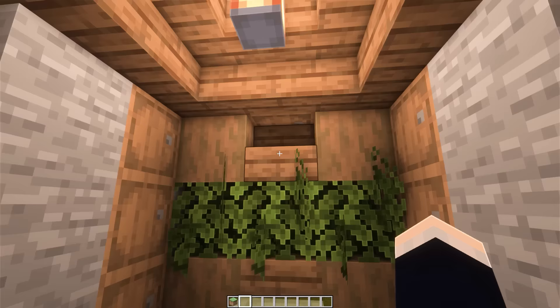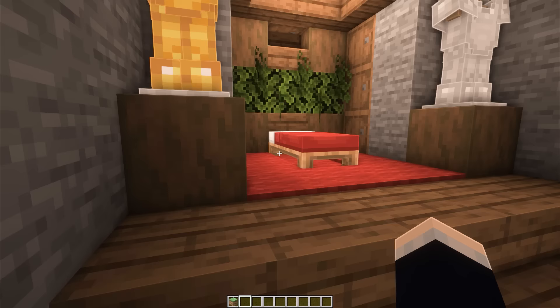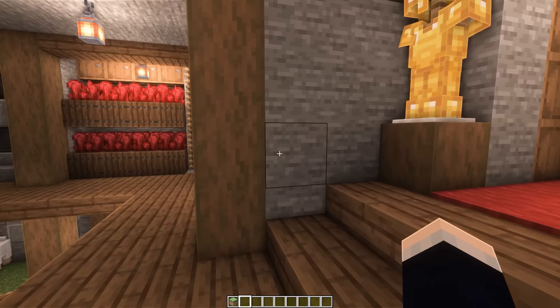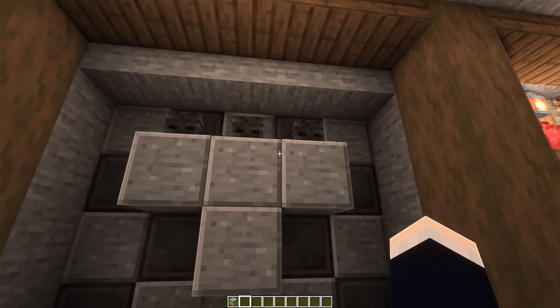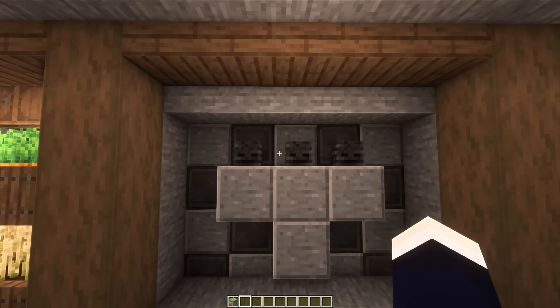There's one barrel underneath the bed here. To access it, it's actually very difficult without removing the bed — but if we crouch and right-click in the right spot, we can access it. Now heading over to the brewing area, this consists of two sections: brewing stands with some storage above, and also our nether wart farms. Next we have our wither boss statue, kind of a decorative piece. The idea is you put your collected wither heads here, and when you have three, you know you have enough to summon the boss.